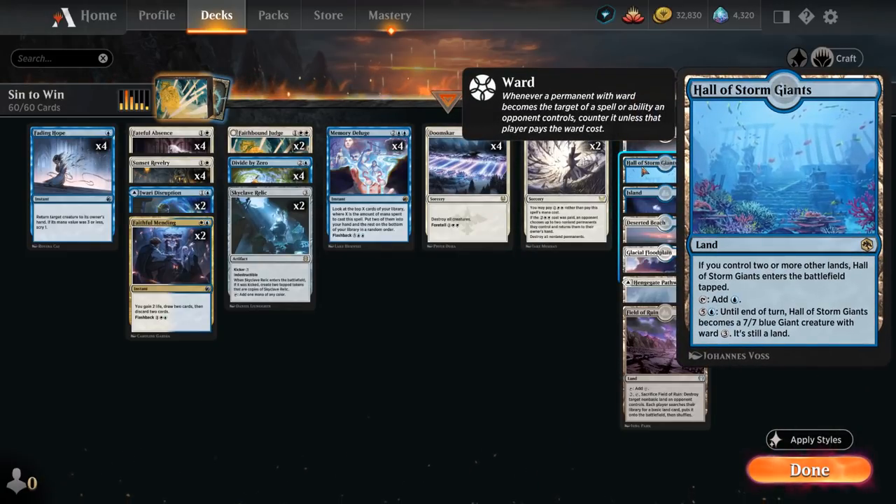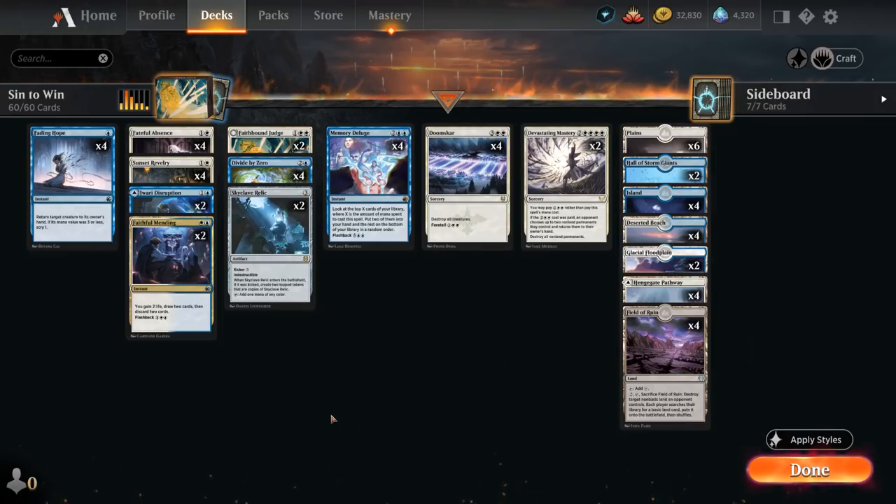We also have 2 copies of Hall of Storm Giants as a nice creature land, turning into a 7/7 giant creature with Ward 3, that can also help close out the game.